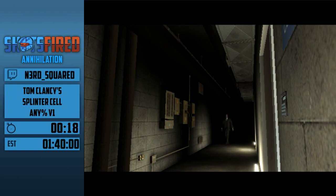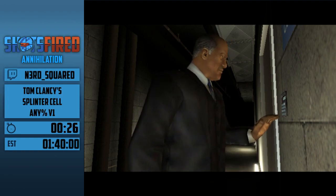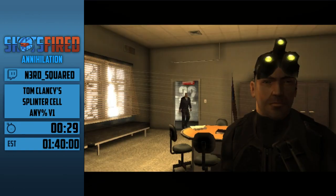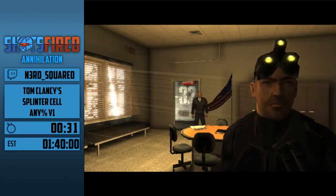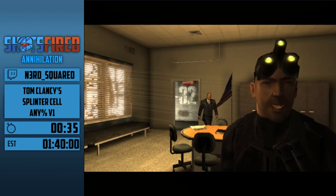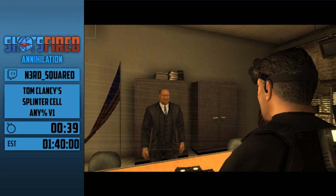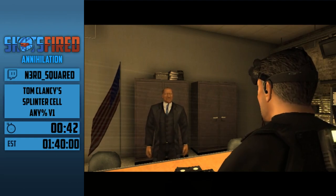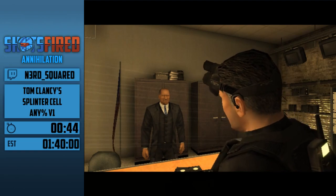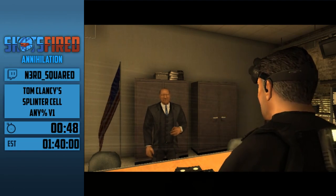So we have this intro cutscene right at the start. There's a fair few of these in the run but they aren't too long. Basically the premise of this game is we play as this ex-Navy SEAL named Sam Fisher. We get brought on by Lambert to join the NSA as a splinter cell, hence the name of the game. It's basically the equivalent of — think James Bond — that's basically what a splinter cell is like.